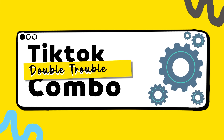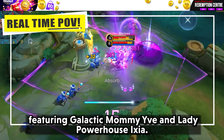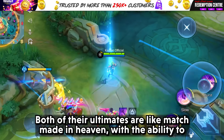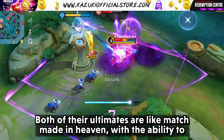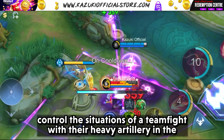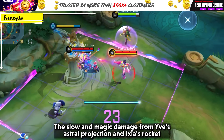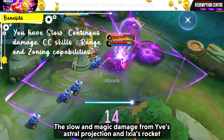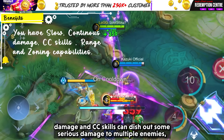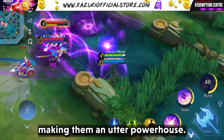Next is the Double-Triple Combo featuring Galactic Mommy Eve and Lady Powerhouse Ixia. Both of their ultimates are like a match made in heaven, with the ability to control team fights with heavy artillery in the form of galactic attacks and rockets. The slow and major damage from Eve's astral projection and Ixia's rocket damage and CC skills can dish out serious damage to multiple enemies, making them an utter powerhouse.